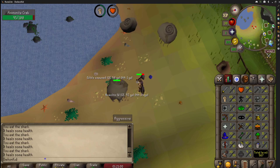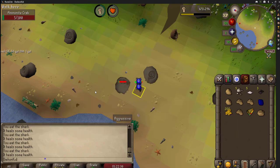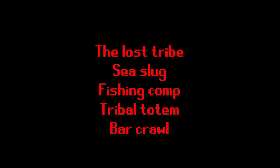After Plague City, get 31 Agility. Continue with Biohazard, Hazeel Cult, and Knight's Sword. Next, travel to Varrock and achieve 30 Firemaking. If you can, give a bone to the dog if you see him around, and also mine Iron Rocks in the south east of Varrock until 17 Mining. You can also chop a log at the Lumberyard, teleport with Aubrey, and get 5 Fletching. The next quests will be The Lost Tribe, Sea Slug, Fishing Competition, Tribal Totem, and Bar Crawl.